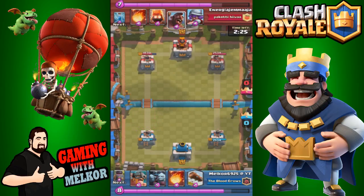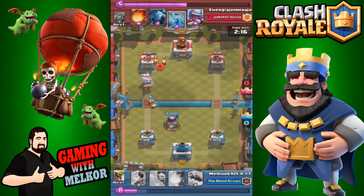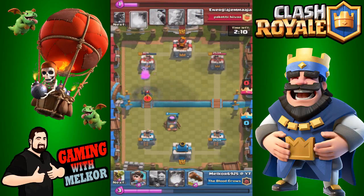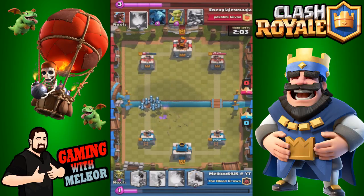We're going to push with our elite barbs, dropping them straight on that level six hog rider. We also drop down the furnace. The opponent drops his ice spirits and a zap, but the elite barb still gets to that tower, taking it all the way down to 800 HP. The mini pekka destroys the furnace, but our minion horde goes for the tower.